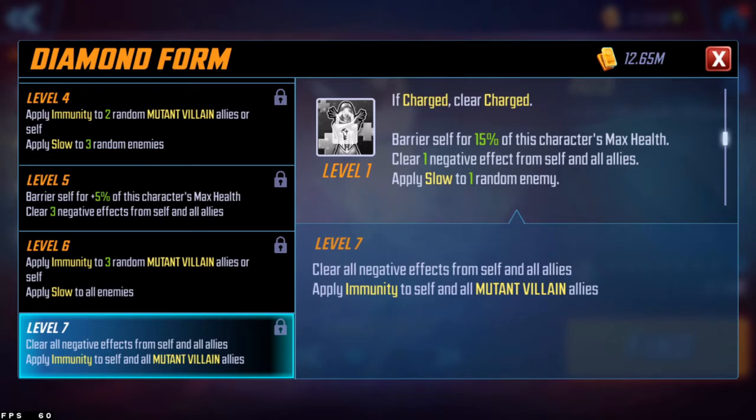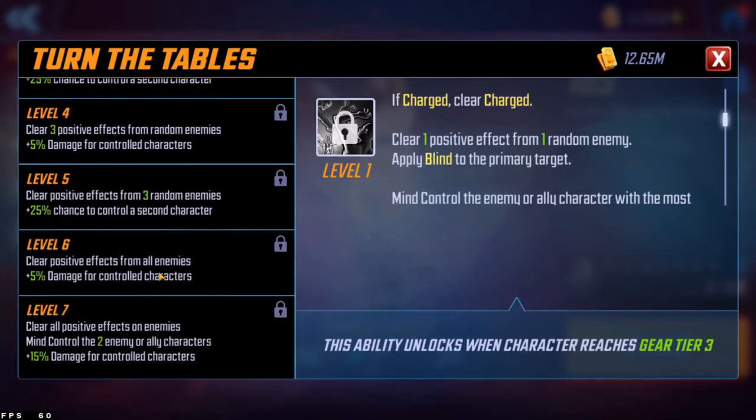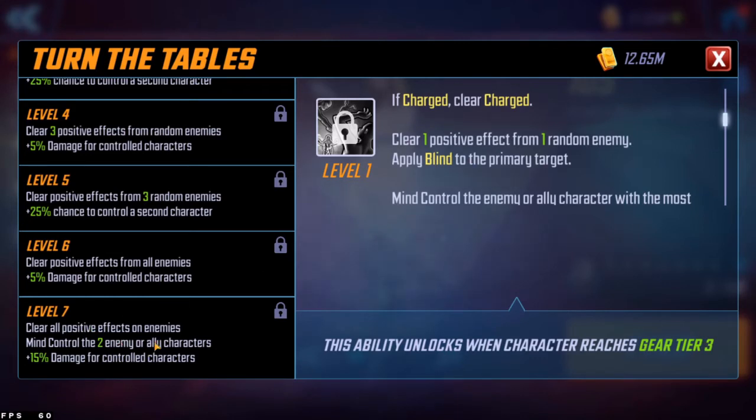It's a very good support move, and I like that it applies immunity to mutant villain allies, opening her up to possible uses beyond the Marauders in the future. If you have Emma Frost but not a full Marauders or Brotherhood 2.0 team, you might be able to mix and match — throwing Magneto in place of Sabretooth, for example. Her ultimate, Turn the Tables, has a four-energy cooldown starting at two out of four, usable on turn two. At level seven it clears all positive effects on enemies, blinds the primary target, and mind controls the enemy or ally with the most damage to attack the primary target.